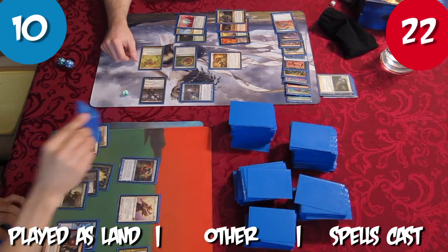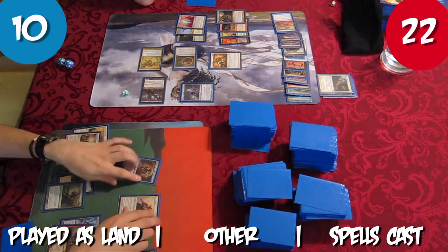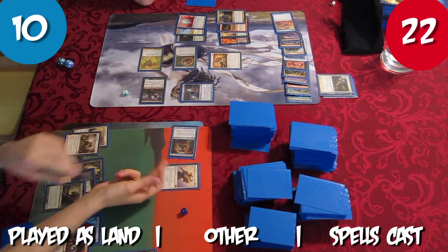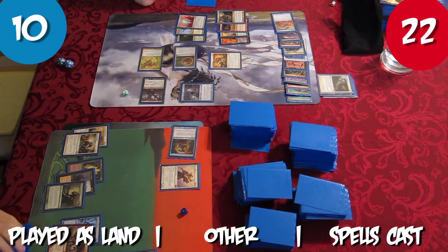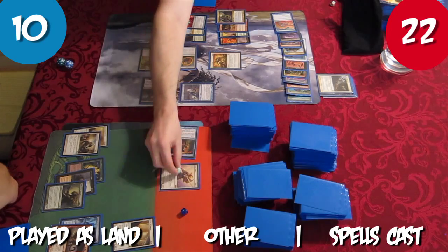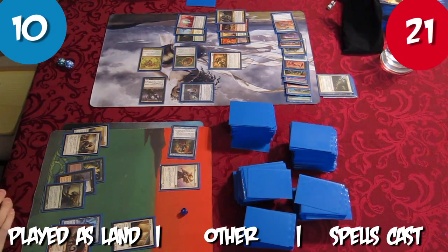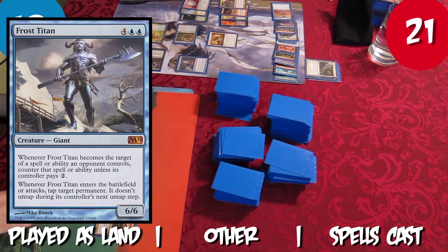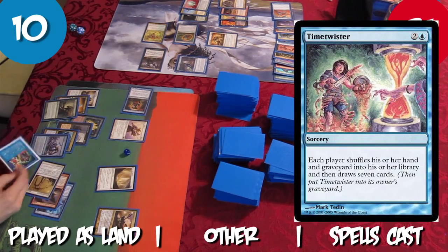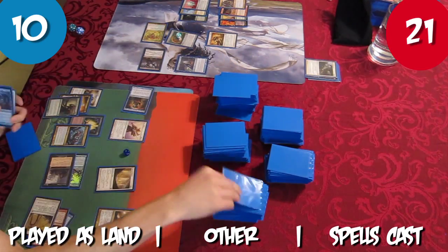Tristan sacrifices Wolf Omens at the beginning of his upkeep due to Shield Dredd's ability. Tristan attacks with Milouku, Sun Titan, and the Illusion token. Sun Titan returns Wolf Omens, drawing Tristan a card. Rob blocks Sun Titan and Milouku each with a spirit token, taking 1 damage from the Illusion. Tristan plays Frost Titan as a land to keep it safe and casts Time Twister to neutralize Shield Dredd's effect. Tristan casts Outback Vision, putting 1 card into his hand and placing cards back onto the tops of libraries.